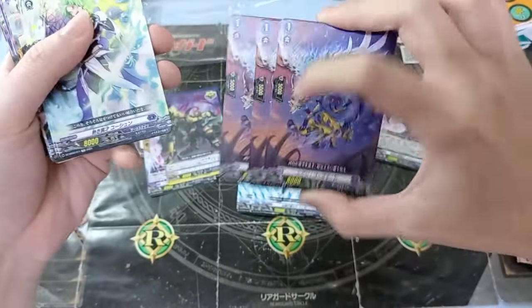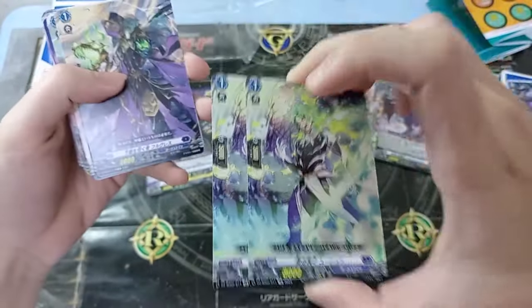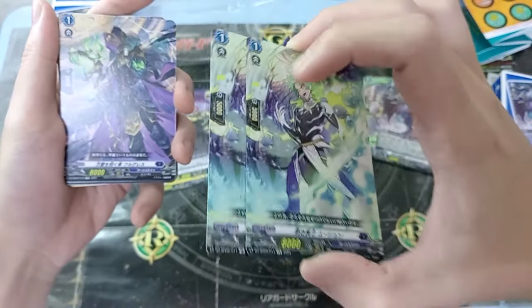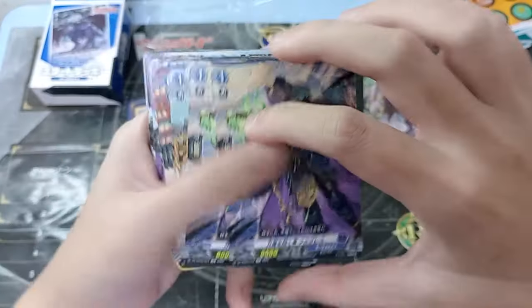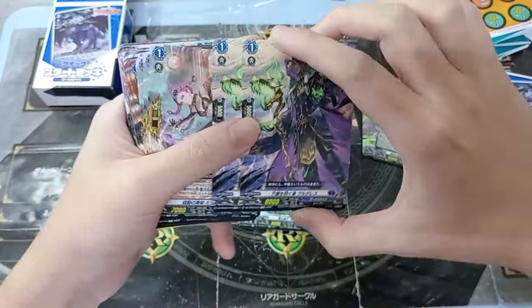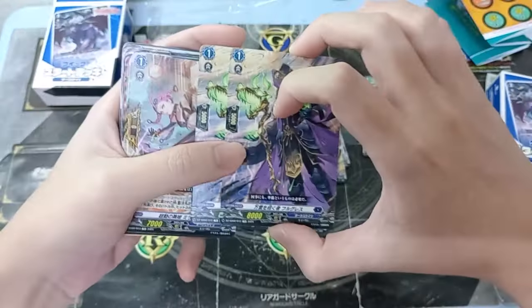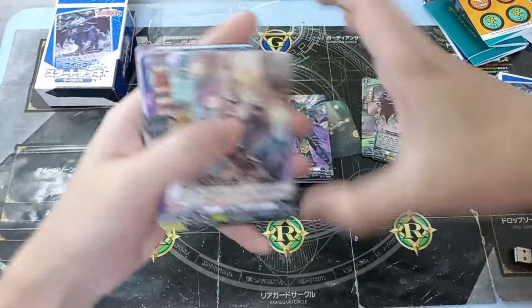I think this grade one also has a skill — like, when this unit boosts, you counter-blast one or energy-blast four to draw one plus 5K, I think. I'm not too sure. They don't have the skill printed here — they're just reprinting it in a vanilla form, which is pretty nice in a sense.